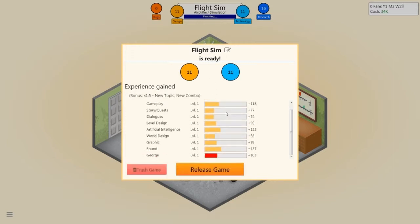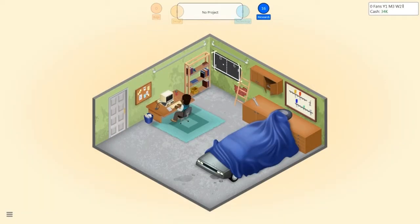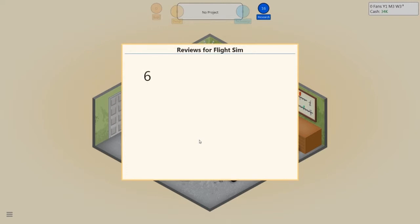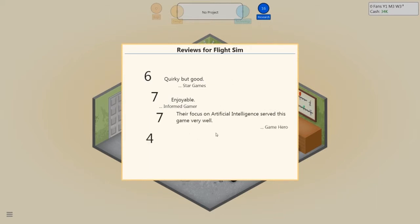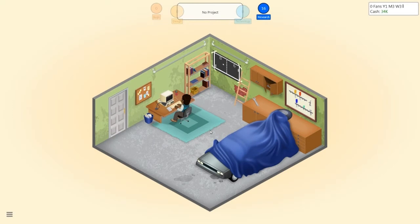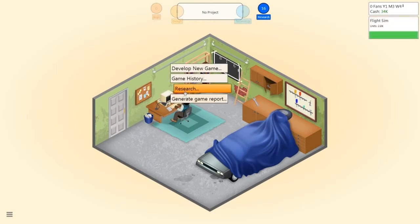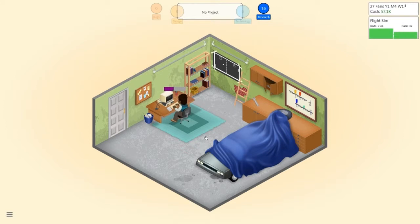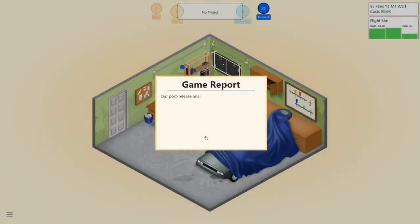Alright then. So as you see, all your stuff levels up, which means you can research better things. So eventually you can do like 3D graphics and stuff. The first reviews for the new release game, Flight Sim, came in. It's not very good — six. That's not bad for a first game though. Sixes and sevens would be what I'd like. I thought AI would be important. That's not bad for my first game — that will hopefully get me some sales and maybe some fans. 27 fans — that's not bad. So we're actually doing quite well. If it makes profit, which it looks like it is, that's good. That was kind of the best possible outcome.